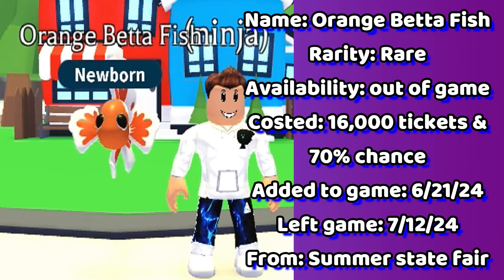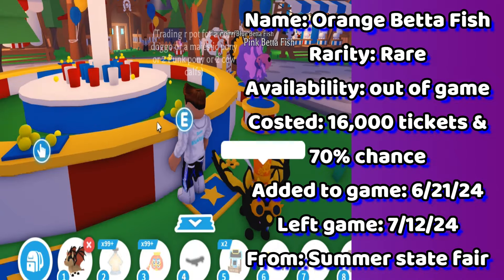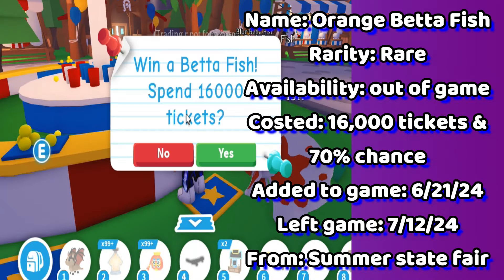Following is the orange betta fish. There was a 70% chance of getting this betta — it was the easiest to get out of the 3 betta fish.